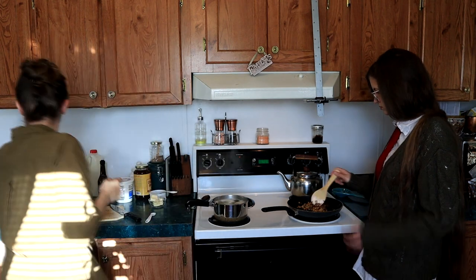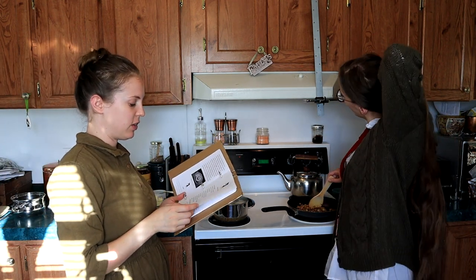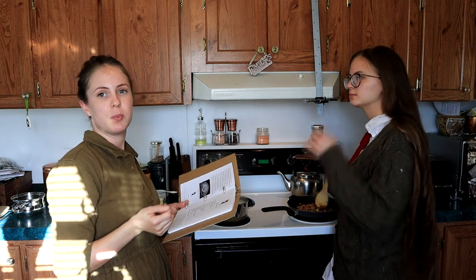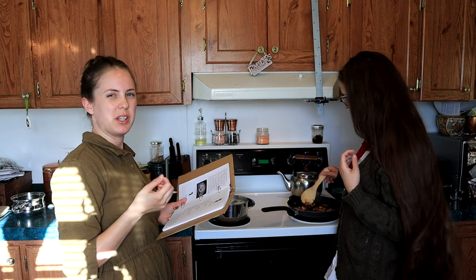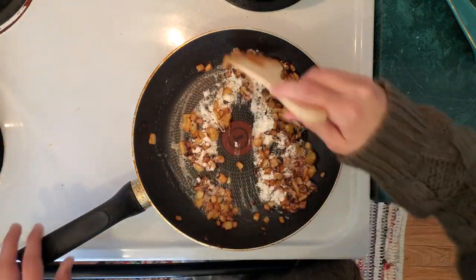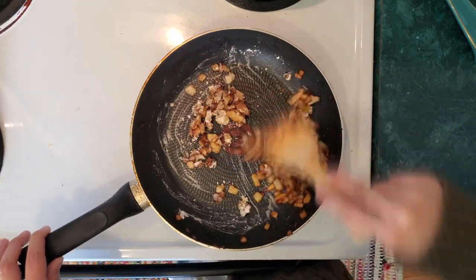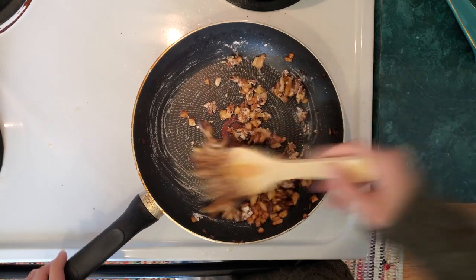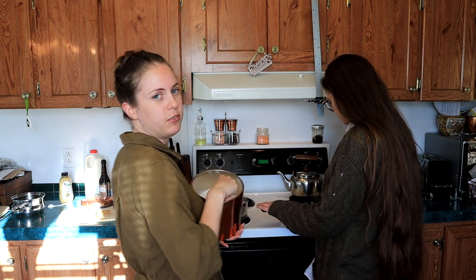Our onions are looking nice and dark, so we're going to go ahead and add some flour. Looking at the picture, the gravy looks like a very thin gravy, so we're only going to add about a tablespoon and a half of flour. We're going to cook that for another minute to two minutes just to take the raw taste out of the flour.